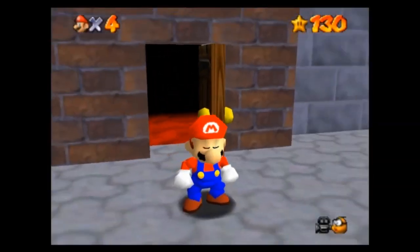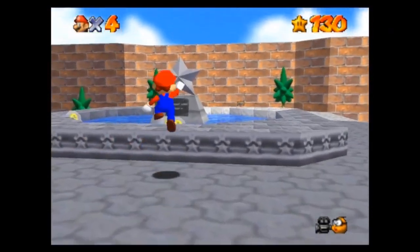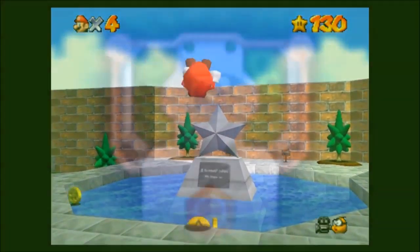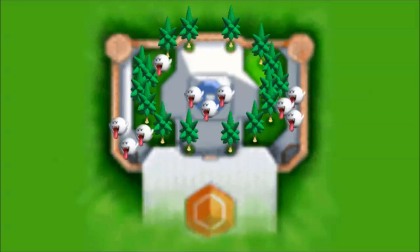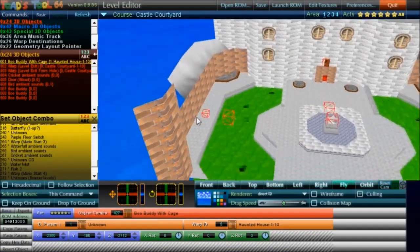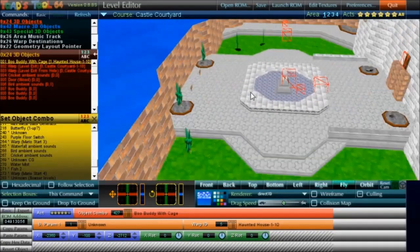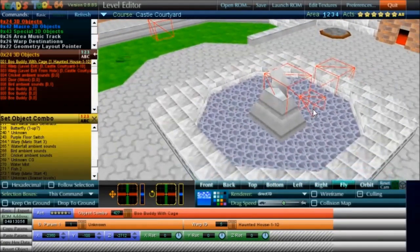A good place to start is to count all the objects loaded into Castle Courtyard and compare it with each version. There are 16 spiky trees, 10 boos that appear when you have 12 stars, 9 coins, 4 signs and a level entrance to Big Boo's Haunt. There are also two bird sound effects in the garden and a cricket sound effect coming from the fountain — a strange choice of positioning.